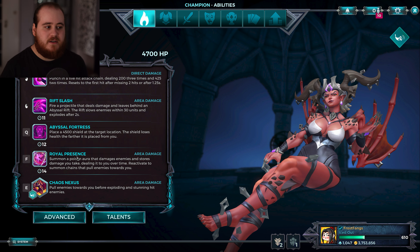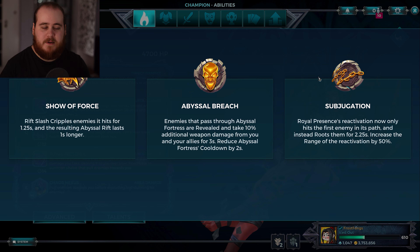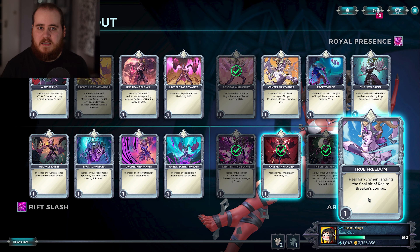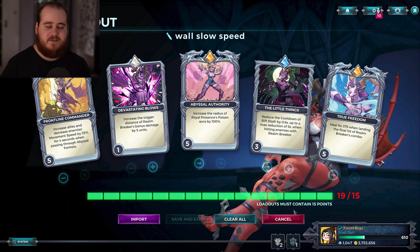First off, the F now has a duration timer at the bottom. You can actually time it and combo with Subjugation, which is now much better because of that. Also, true freedom the way it was before — where you would continue the combo even if you missed a hit — has gone into base kit at level 2, which is better than pretty much the way everyone was running it, and it now gives you a heal at the end of the combo if you land the last hit.